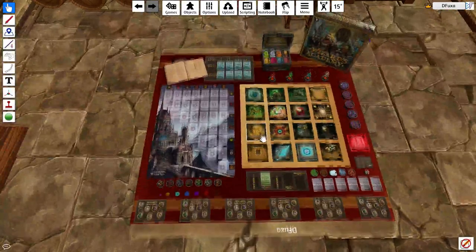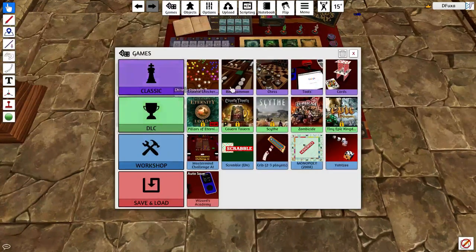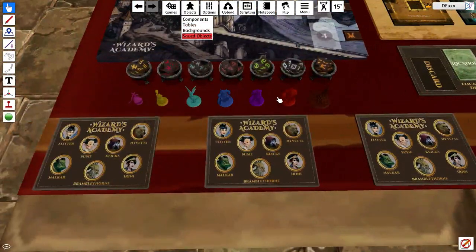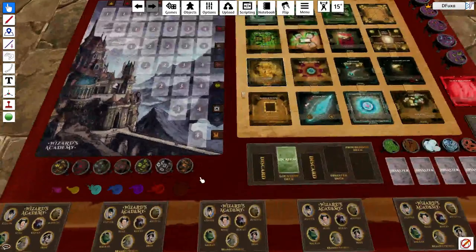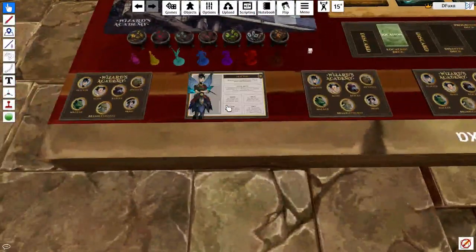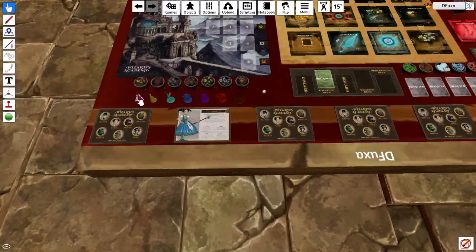Basically, I have to randomly select a character. The way I figure would be best is going to the objects and grabbing a dice. There are one, two, three, four, five, six characters, so we just need a standard six-sided dice to pick a character. We're just going to randomly roll it — and we've got number two. So we'll go one, two — we're going to be playing Susie, apparently. She's that pink one over here, and she'll basically start on the mana crystal.